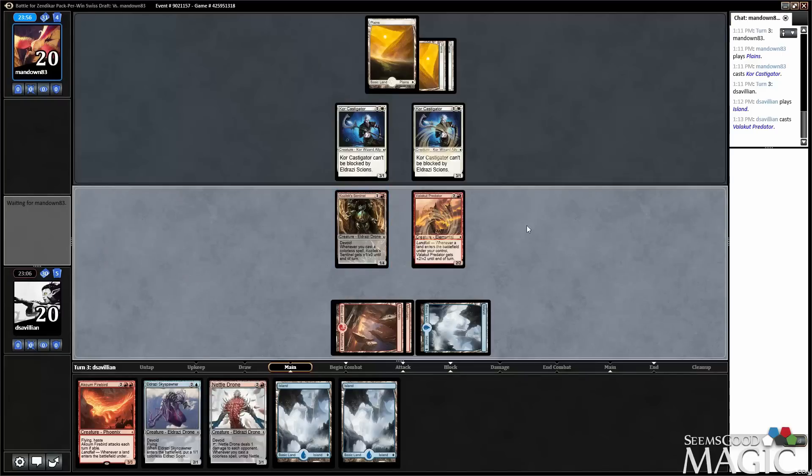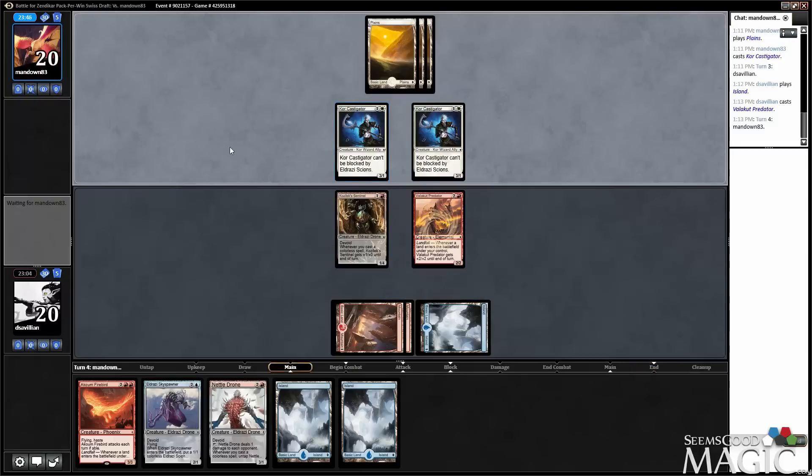I'll just pass the turn here. Opponent doesn't have a very good attack — I would trade 3 damage for one of these things, but I'm not going to trade a Predator off. No attacks. No land drop would be pretty good for us. It's a question of what are they holding up — a combat trick, like Lithomancer's Focus, Gideon's Reproach, or something like that.